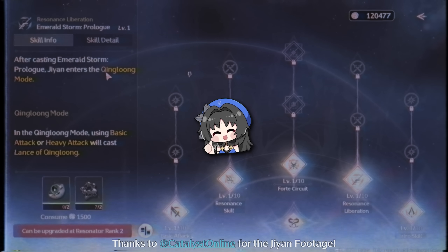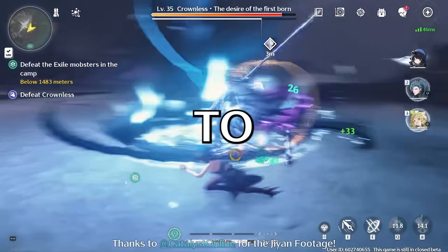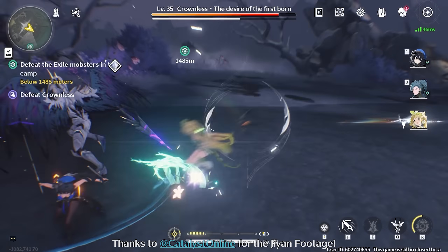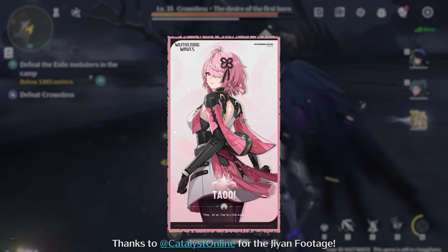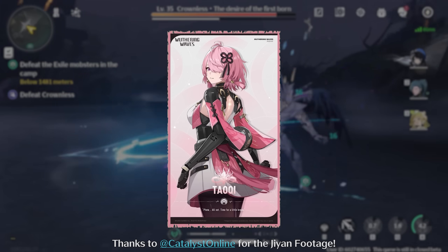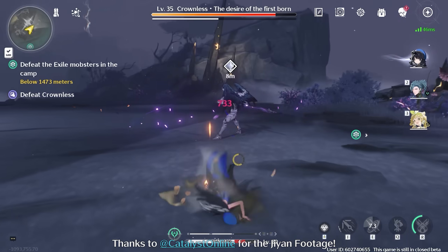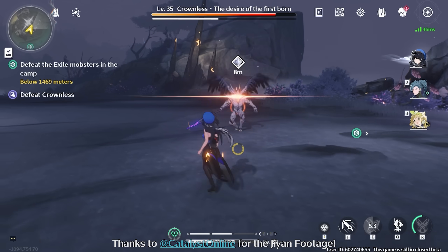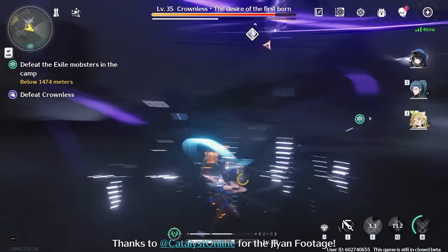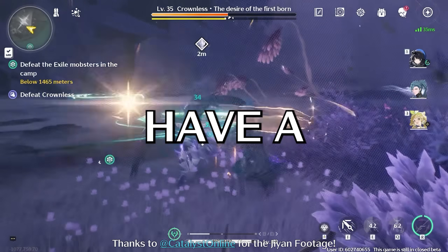If you happen to have neither of those Resonators, other options to pair him with include Taoqi as a way to prevent one-shots, and Jianxin being able to self-heal to trigger the Rejuvenating Glow passive is great as well. You could also use S4 Rover, as their Sequence Note 4 allows them to heal the team after casting ultimate, which is another way to trigger the Rejuvenating Glow set. Thank you so much for watching, and have a great day!